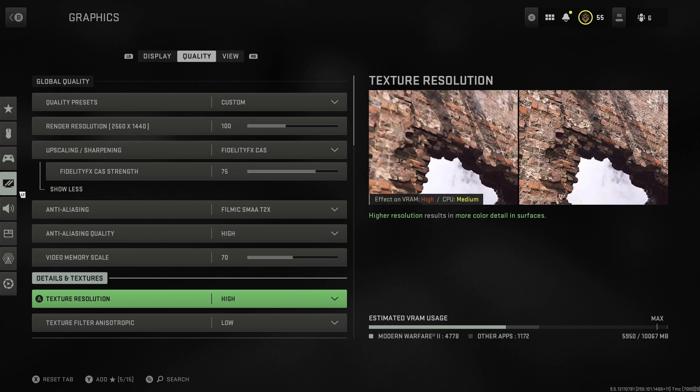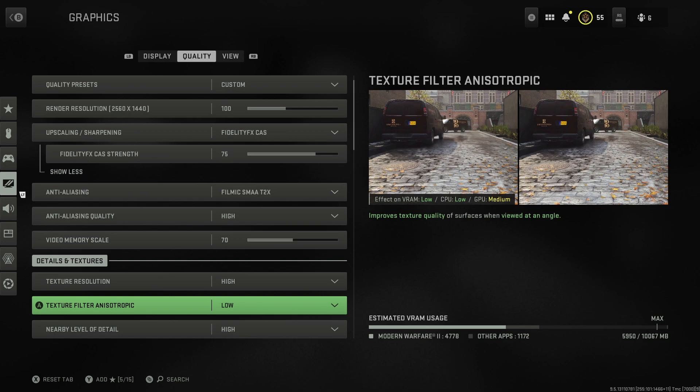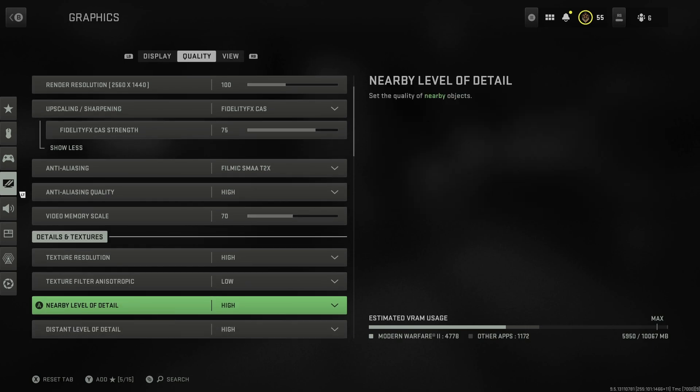Texture resolution I would put on high - this is one of the settings that makes the biggest difference to how the game looks. Setting it to low will make everything look like a blurry mess, and you'll get higher frame rates but the game will look ugly. The texture filter anisotropic I think you can set to low - even on the preview image I can barely tell the difference, and it does have a medium effect on your GPU.